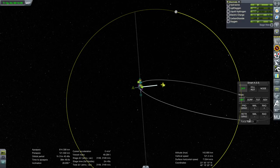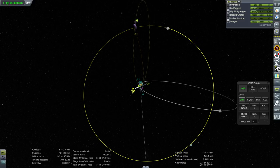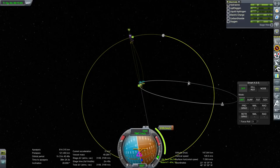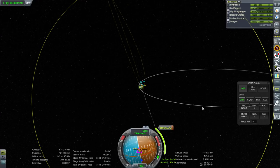We seem to have 3,149 meters per second, which isn't going to be enough to capture around the moon. Just to demonstrate, I think it's going to be enough to transfer to the moon. That was a low enough periapsis, and actually, because we're higher up at this end thanks to the inaccuracy — not quite.